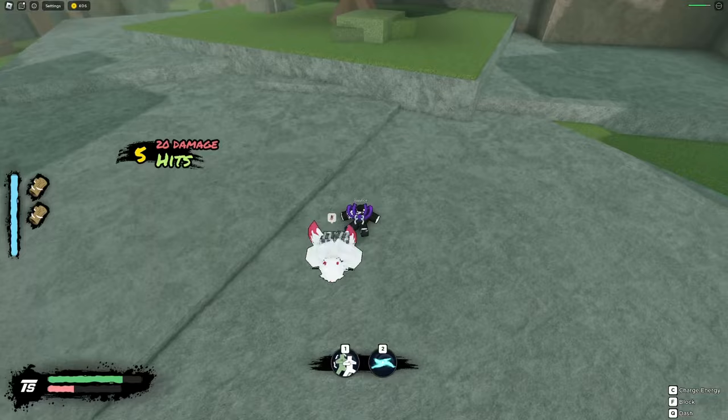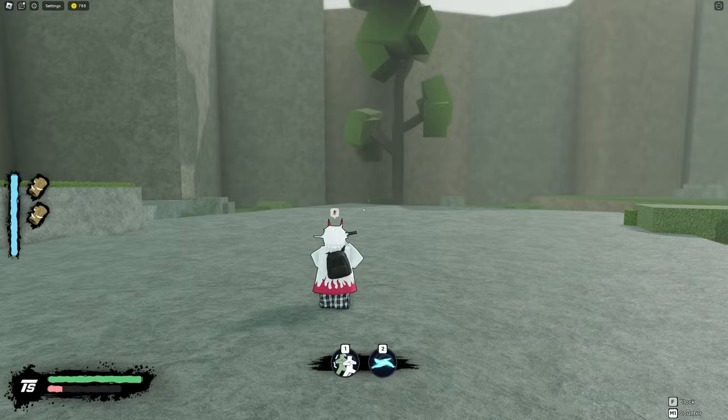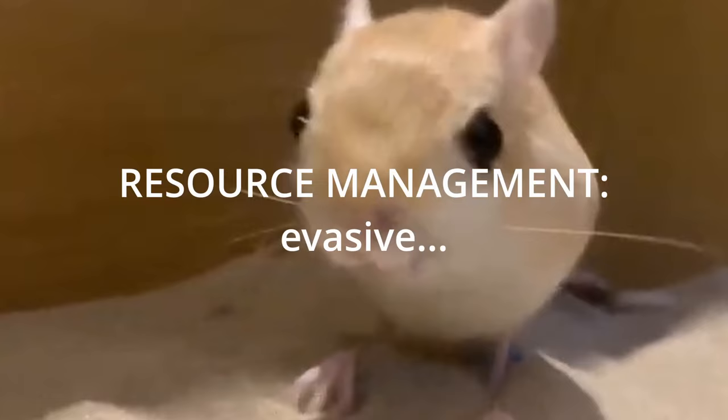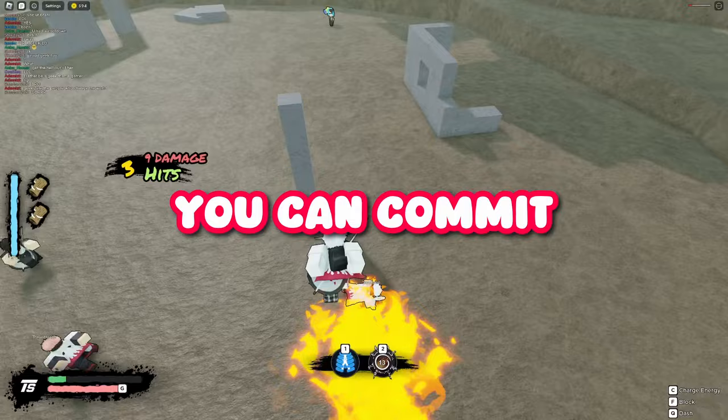You want your chakra bar to be as blue as possible — when it's low, you can't energy dash or counter. A huge mistake I see players making — myself included — is trying to predict counter instead of react counter. Using a counter and not landing it wastes too much chakra, meaning you can only energy dash once, losing out on a lot of damage.